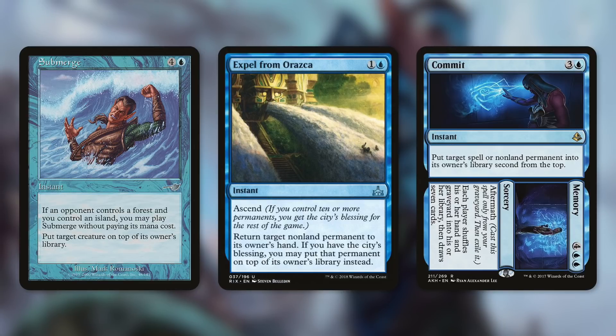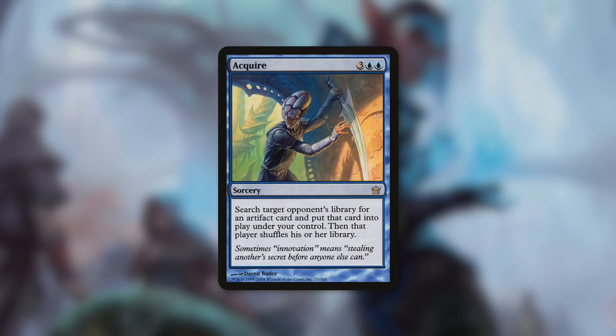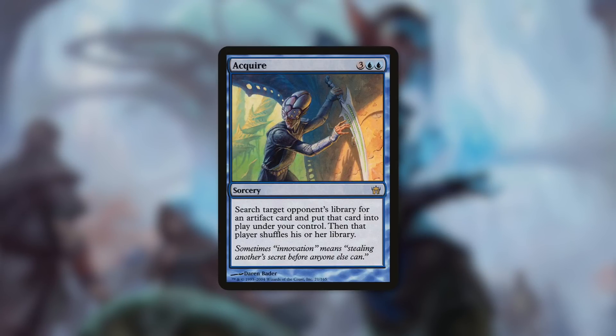A more flexible spell like Commit to Memory can be fantastic too. Commit says put target spell or non-land permanent into its owner's library second from the top. So if someone's got something powerful in play or has just cast it and you want it, congratulations — it's going to be yours. And speaking of stealing things, let's talk about Acquire. Acquire says search target opponent's library for an artifact card and put that card into play under your control. This is a fantastic way to steal a powerful artifact, but it also provides you with information — if you haven't played against an opponent's deck, you get to see their entire library and know what potential you have when targeting them with your commander. If they've got powerful permanents, they're a great target; if not, just target someone else.